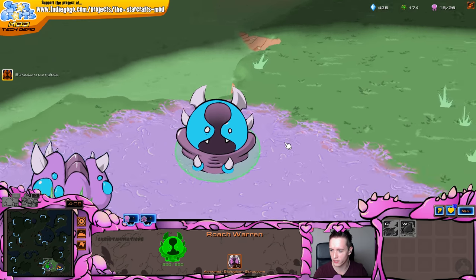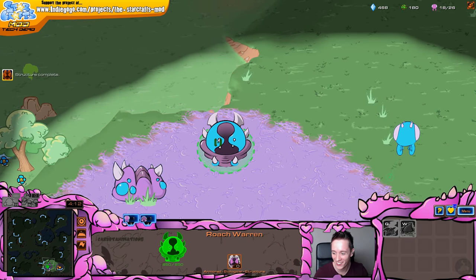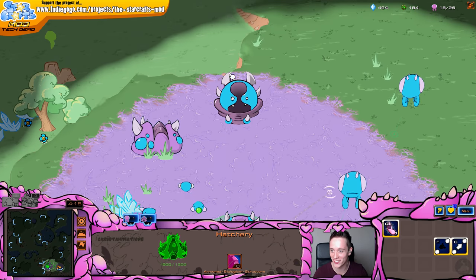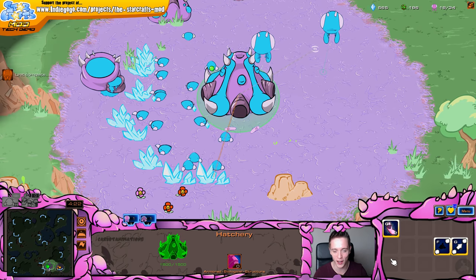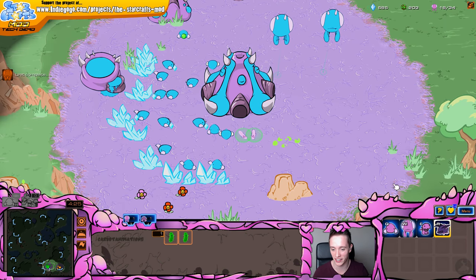Look at this terrifying looking flat roach warren right there. Pretty awesome. We do actually have upgrades in there as well - Glidery Constitution and Tunnel and Claws. But we cannot upgrade to a Lair just yet, so that will be in a later patch.